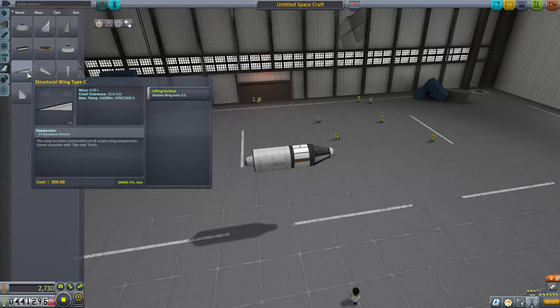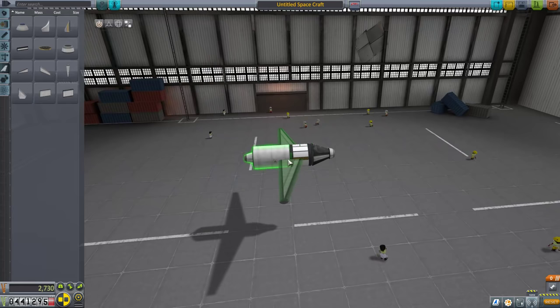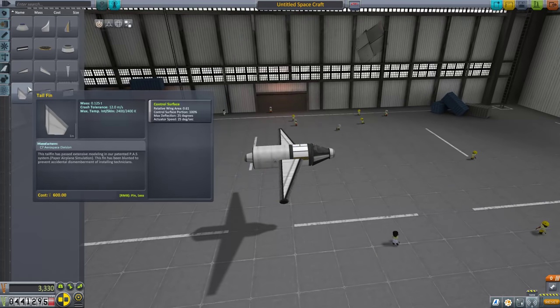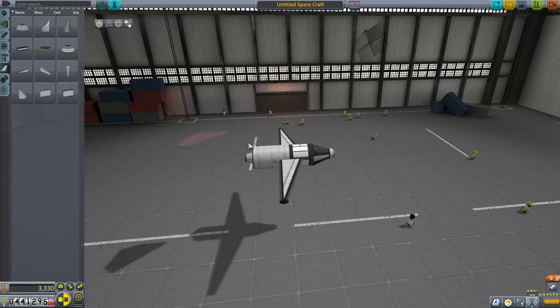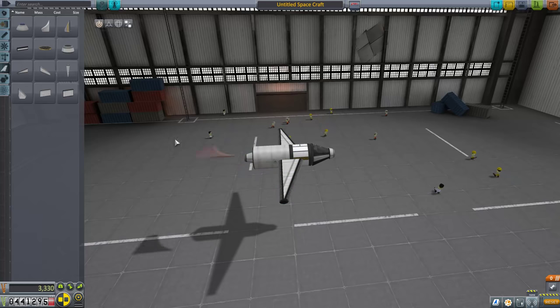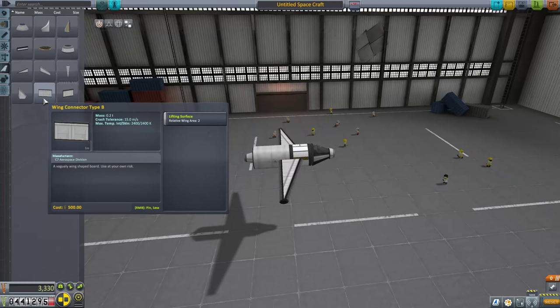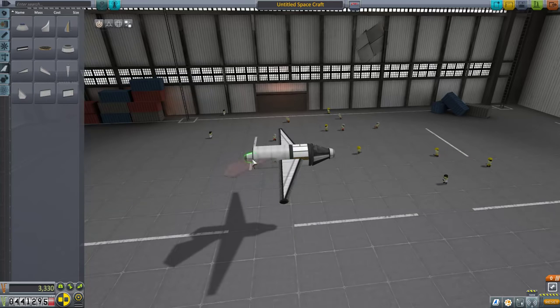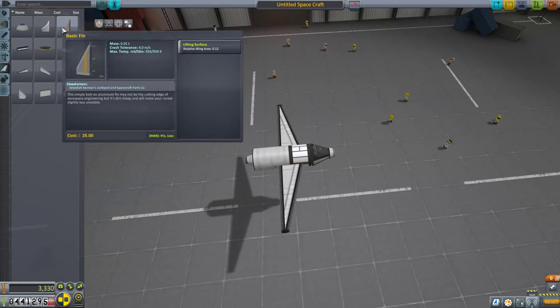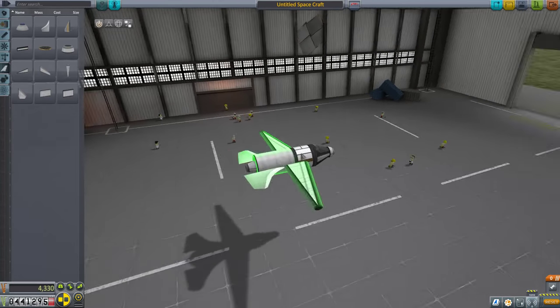Then we can throw some wings on here. I think just the structural type wings is going to be fine here. It's not going to be a very pretty flyer, but it will work, hopefully. The tail fins are their own control surface. I think that's going to be a little overkill here. I mean, honestly, everything's kind of overkill with this. No, it's way too big. Let's use the winglets — they're still pretty big, but what the hell? I'm going to put this as far back as possible.